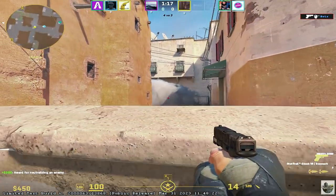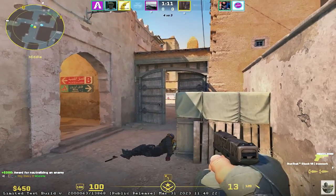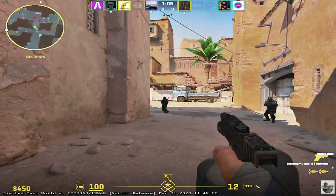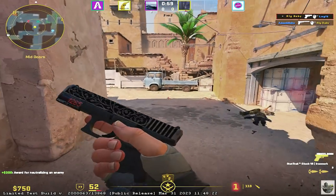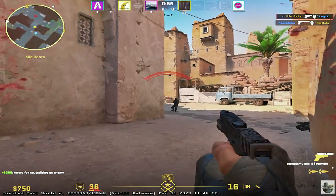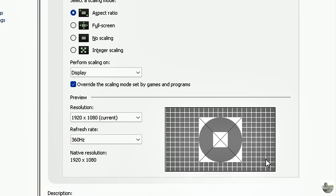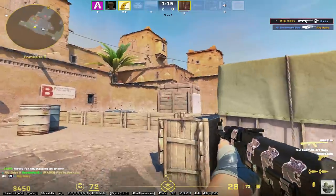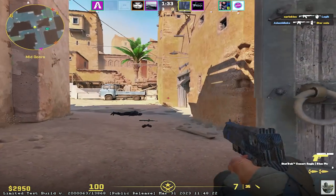I started off this game trying to play stretched, but to be completely honest, I just suck with stretched in CS2. I cannot use it like I can in CSGO. So after a few rounds of getting absolutely destroyed, I decided to simply change it back. Surely this would completely turn the game around for me.